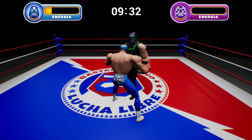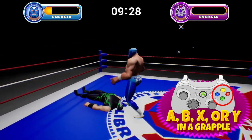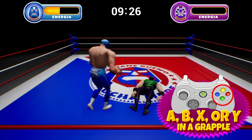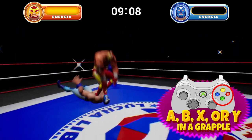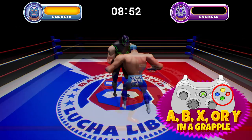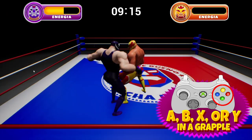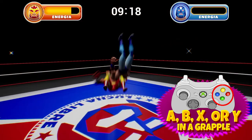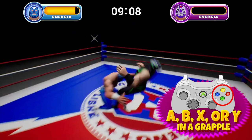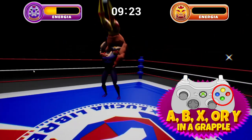Once in a grapple, press A, B, X, or Y to perform a move. Each character has a completely unique moveset. For example, hitting B as Fuego will do a spectacular hurricanrana, while Raul Azul will do a powerful neck break, and Mascara del Muerto does a devastating powerbomb with the same button. A lot of attention has been put into the grapple system for Prototype V1.0, so have some fun checking out all of the current moves.